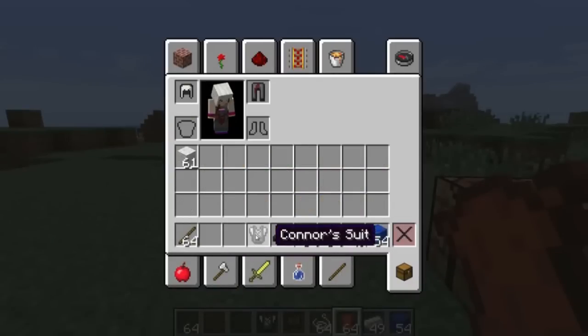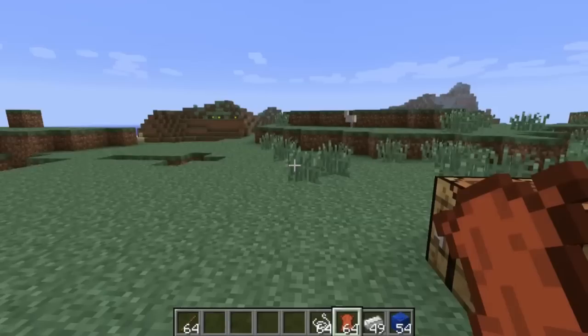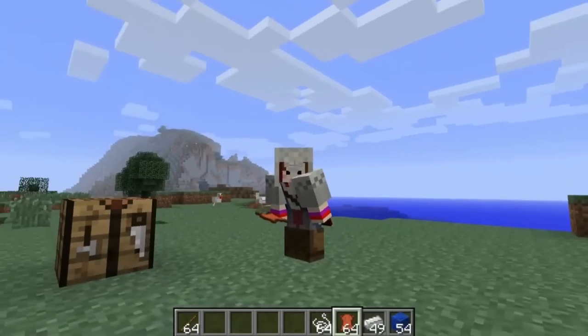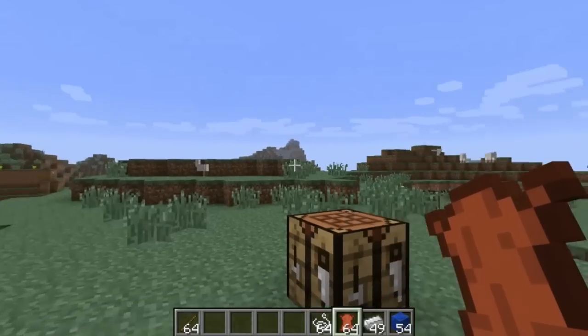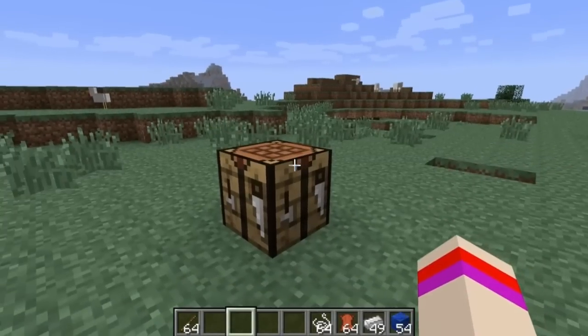There's my helmet, my pants, my suit, and boots. So there I am — an assassin! We all know how terrible of an assassin I am, but there are some weapons that can aid you in your assassination ways. The modder has added four new weapons.